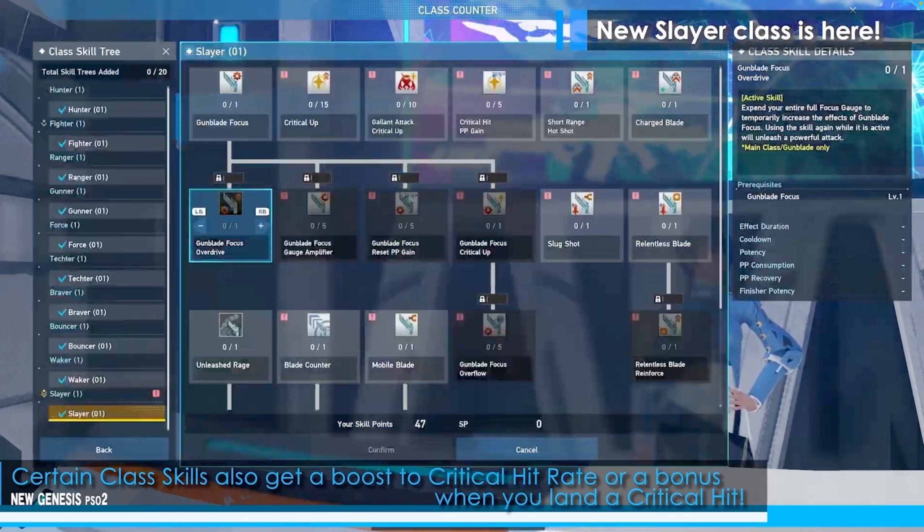I really want to have Slayer as my subclass because of the critical hit rate up — I just want more crits, and I've always wanted to do a crit build. As for gallant attack critical up, I don't really know what this is. It could be based off the number of enemies you defeat increasing your critical hit rate, or you gain additional critical hit rate or damage against specific enemy types. I don't really know, but it does have something to do with critical hit rate. The critical chance symbol looks like a little star, and everything with that star symbol is associated with critical chance. So one skill is critical chance increase, one is PP gain whenever you hit crits, and gallant attack has a little monster and a critical hit chance symbol — so I'm guessing it's increased critical hit chance based on monsters you defeat or against a specific monster type.